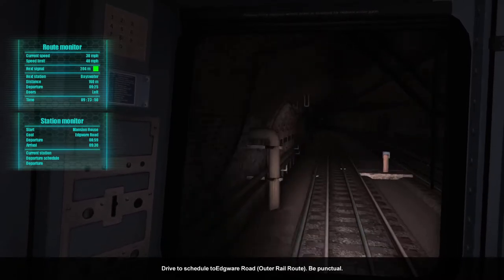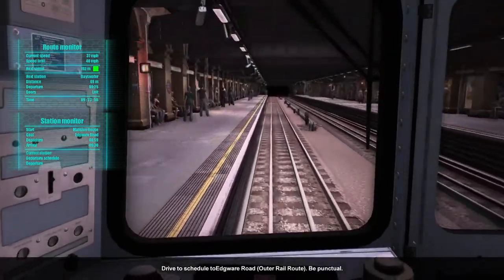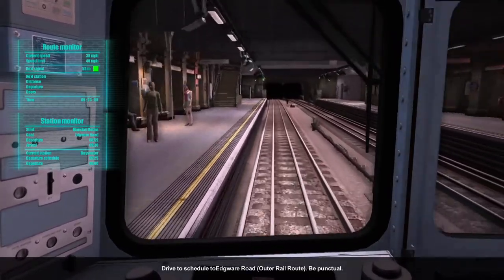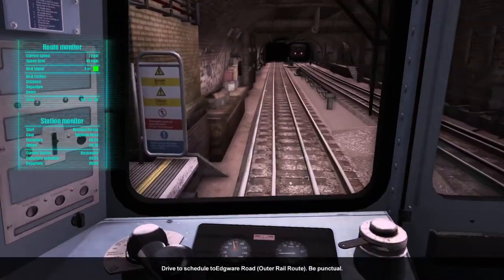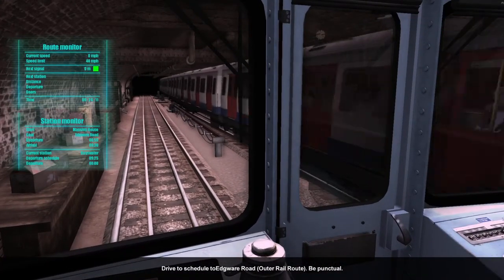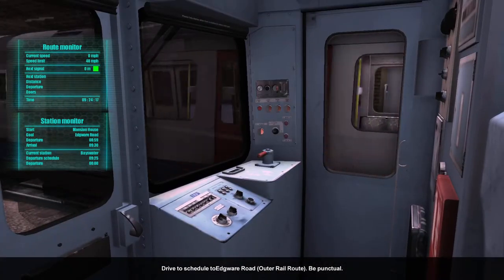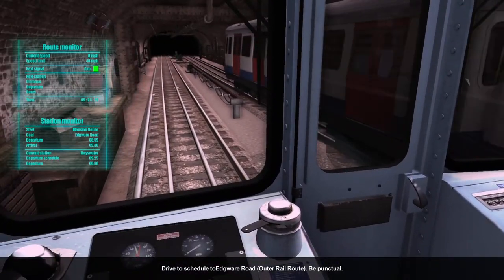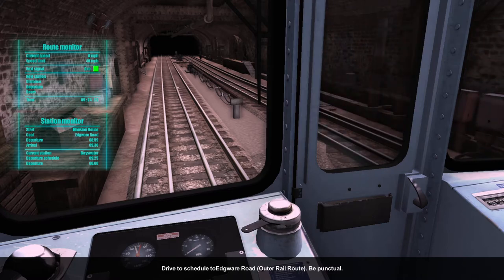The next station is Bayswater. A little lag spike there. This isn't on Steam so there's no FPS counter unfortunately. Slowing down — slight overshoot but pretty good. 30 seconds here, so we've timed it well. One stop then Edgware Road after this. Not long to go. This video should end up being about 57 minutes long. I'm getting occasional random little lag spikes. Off we go — next stop Paddington, then our terminus, Edgware Road.